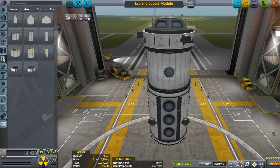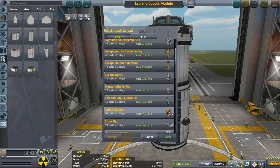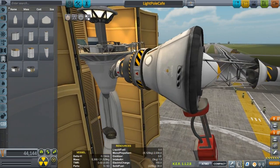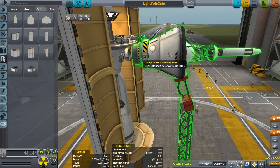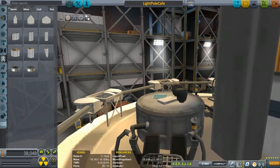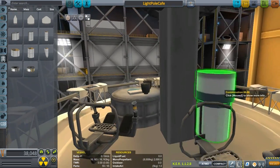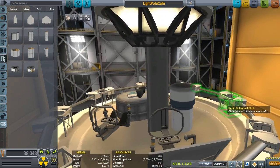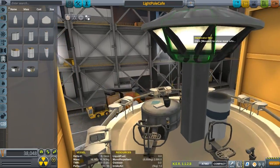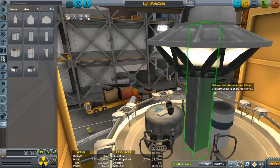Light Pole Cafe. All right, this is a lot going on here. Obviously this part isn't going into space. Oh, look at that. That's actually pretty clever. I like that a lot. That's actually really clever. Got like a little trash can there — comes together and makes it look kind of fashionable.